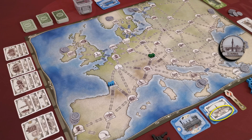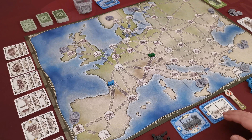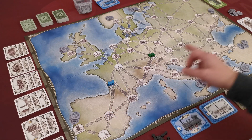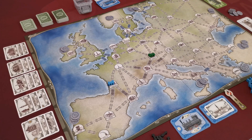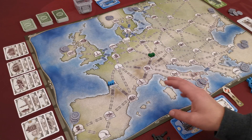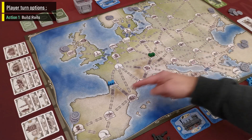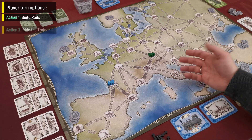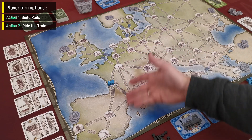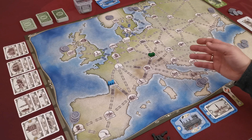After the Prologue, players have already picked their first passenger, which needs to be delivered to the city on top of their coach. Since players only have one coach, they need to deliver the first passenger before picking up the next. For example, the blue player must somehow bring their train to Istanbul to empty their coach and get another passenger. In the main game, starting with the first player and continuing in clockwise order, players take turns, and on their turn they have two main options.